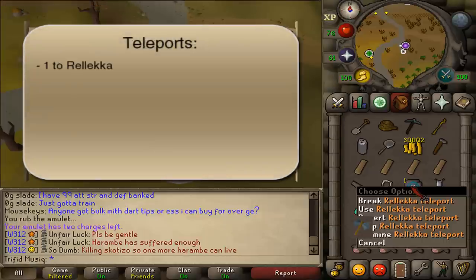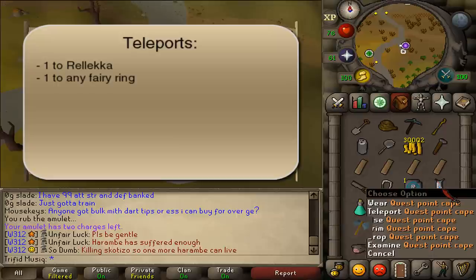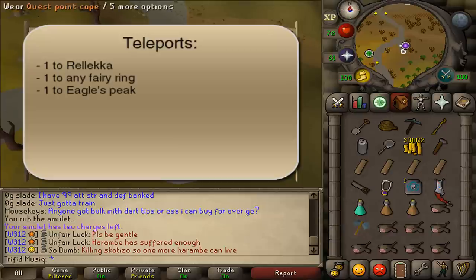For teleports: 1 teleportation method back to Rellekka to claim your reward, any teleportation method to a Fairy Ring, and 1 teleportation method to Eagle's Peak. You could bring an additional teleport to a Fairy Ring, which I'll give the code to during the guide, or you could just bring a Piscatoris teleport scroll.